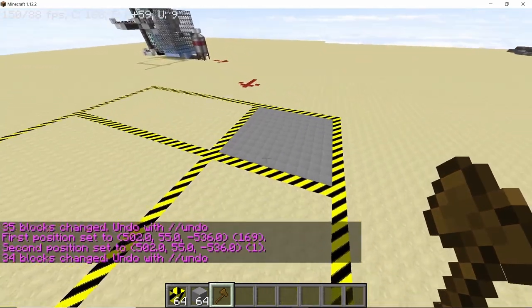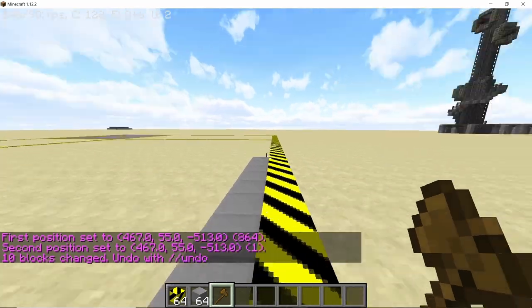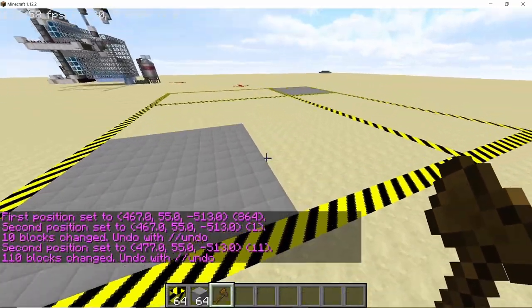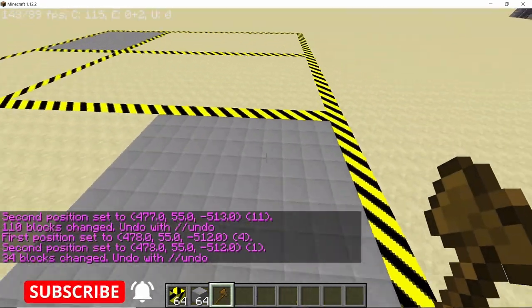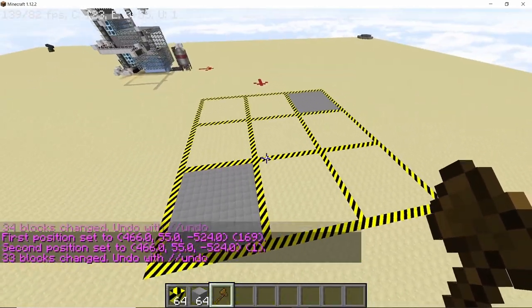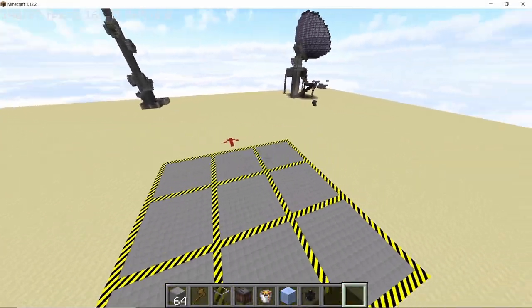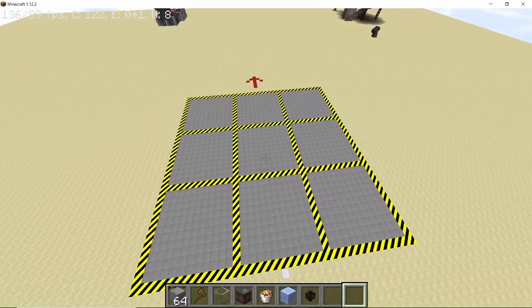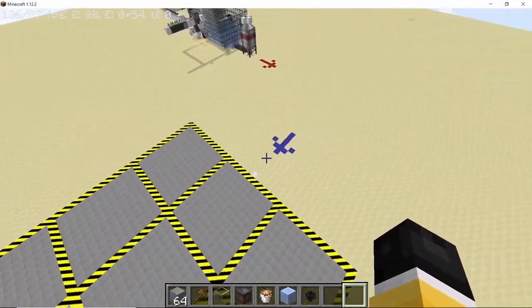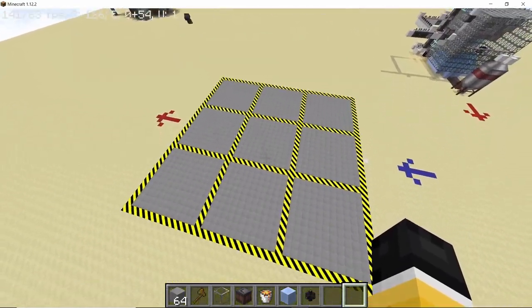Repeat this exact same process on the diagonally opposite corner. With this, we have divided the entire square into nine equal parts. Once you fill all of these parts with concrete tiles it will look like this — the blue arrow is the input and the red arrow is the output.